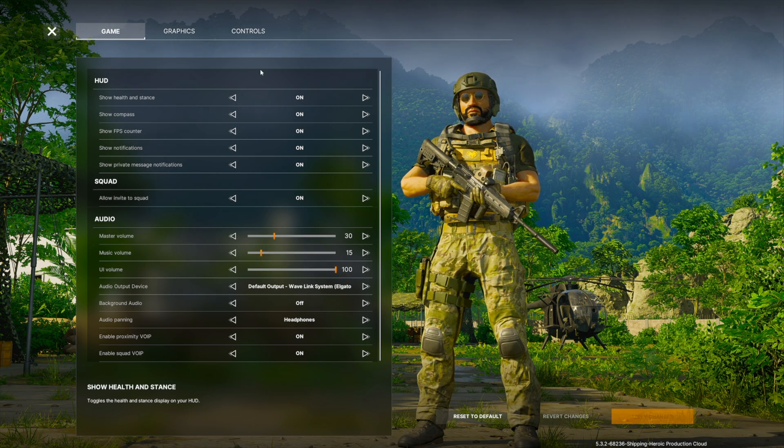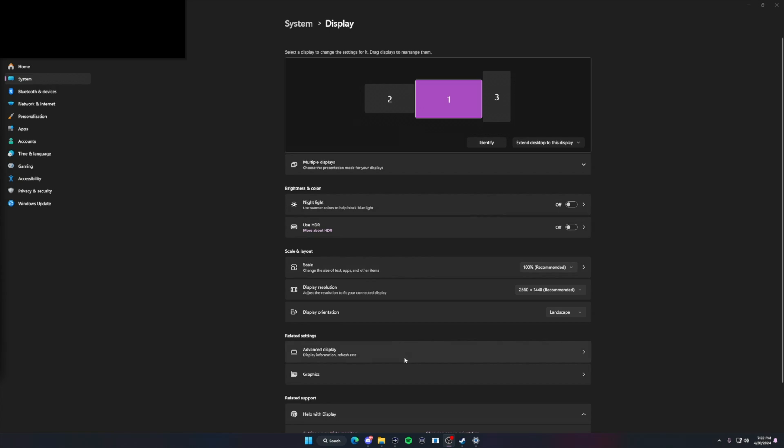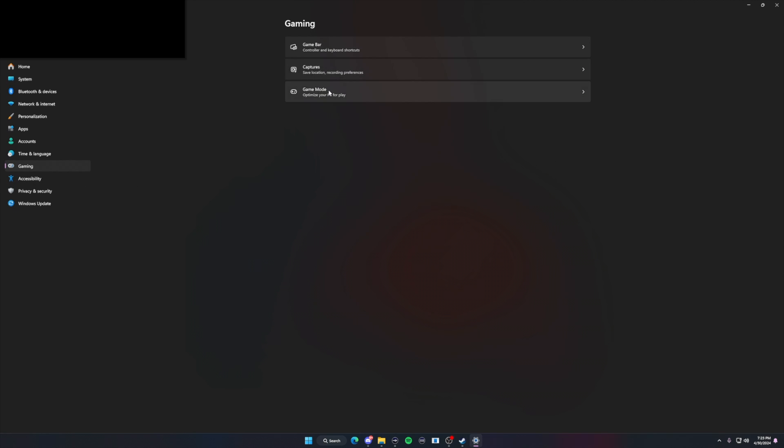Now I want to show you an important Windows setting. Go to Settings, then Display, then Graphics, and head to 'Change default graphics settings.' Make sure Hardware Accelerated GPU Scheduling is turned on — this is required for frame generation to work and it may be disabled by default. I also recommend changing the frame generation setting from auto to on; the game ran a little better with that change.